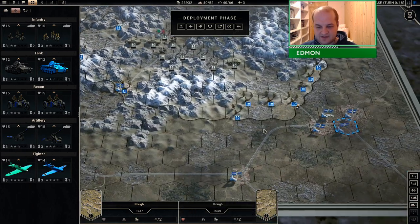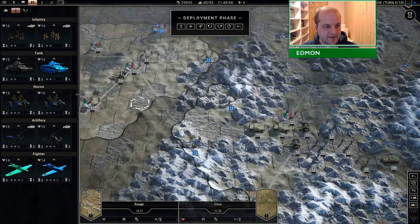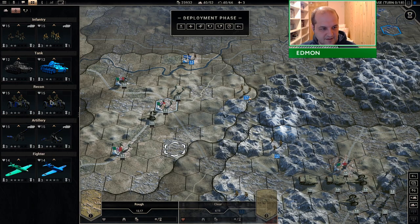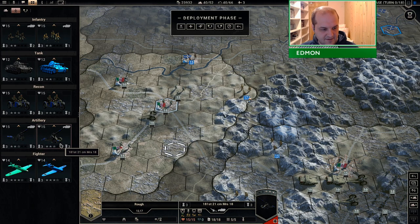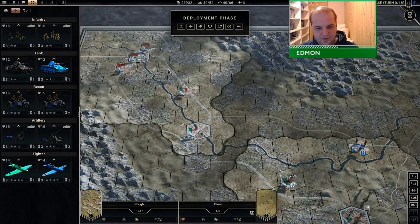I've decided to go with auxiliary paratroopers, but we can't buy them right now because I have to use up my main core slots first. So the real question is, given a basic setup of some reconnaissance, some artillery, and some tanks — the pretty standard setups that I have here — what do we go for?